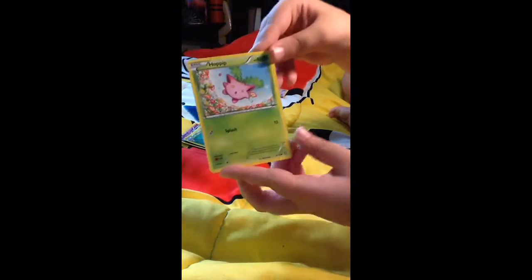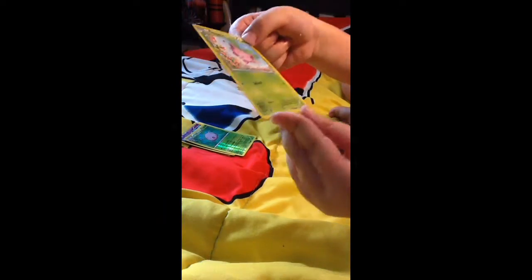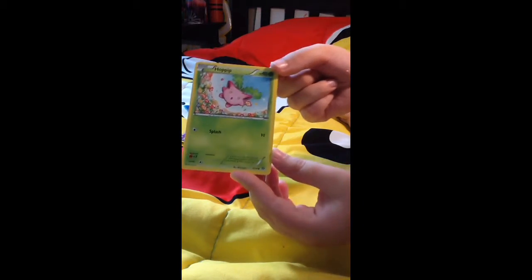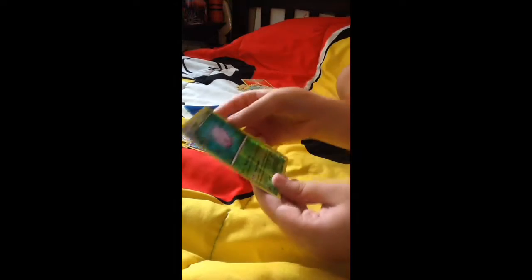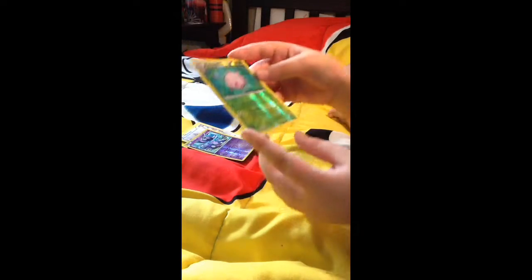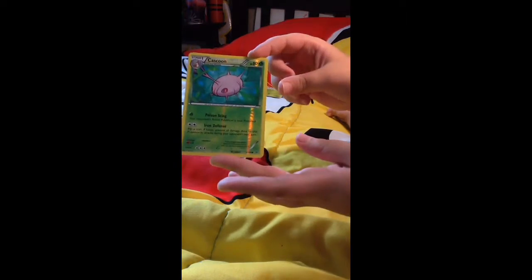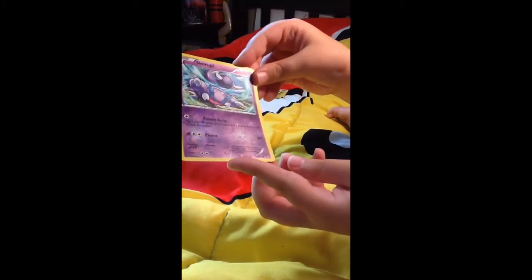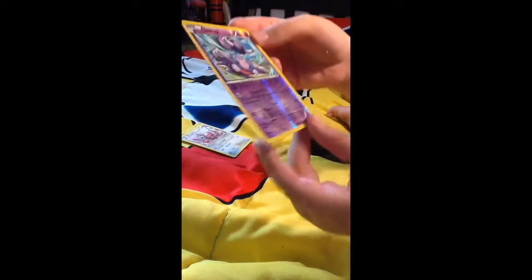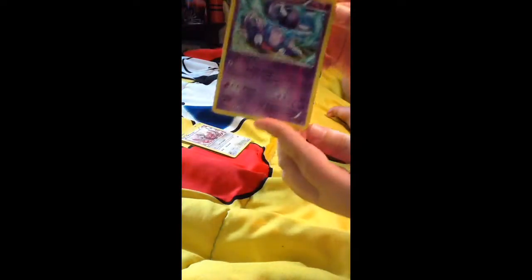Hoppip — so cool. It's actually a drawn picture. Splash. Cascoon — cool, dude. He's also from Whirlpool. Skorupi — he's a scorpion Pokemon, yeah. Scorpion.